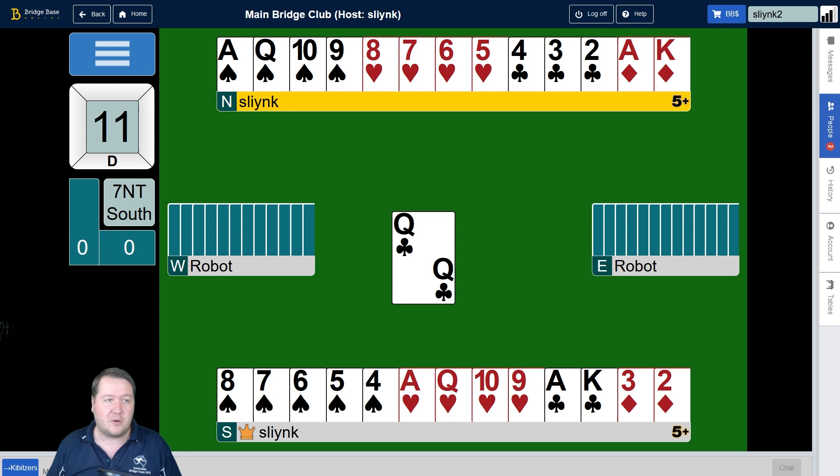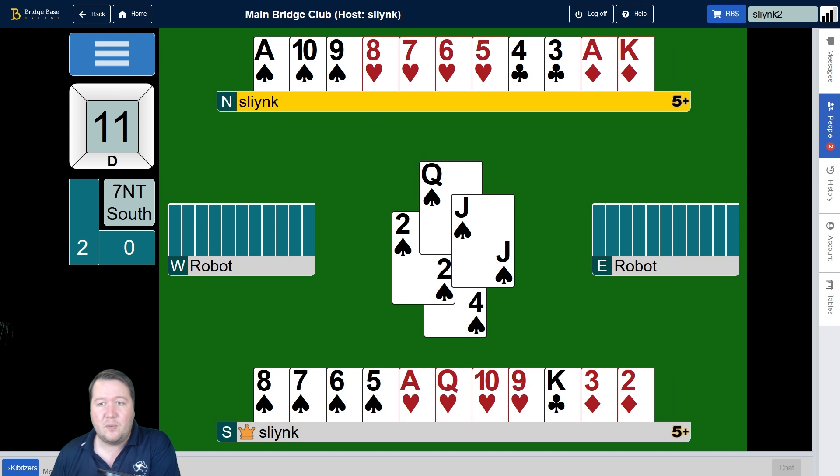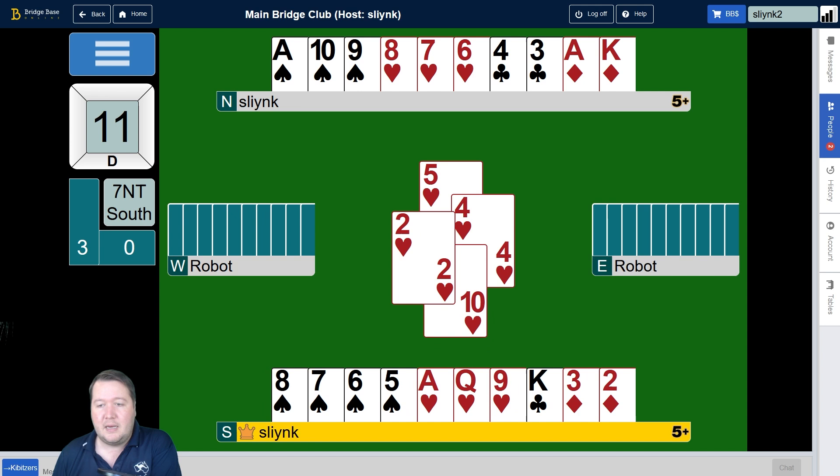In hearts we've got eight cards, so the opponents have five. Even if we finesse once and then take the ace, the opponents will still have something left. So it looks like we'll need to finesse twice in hearts. This suggests that in spades we want to lead towards the queen and then take the ace, whereas in hearts we want to play towards the ten and keep finessing to the lowest card.